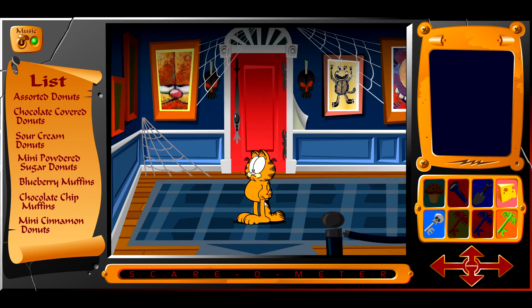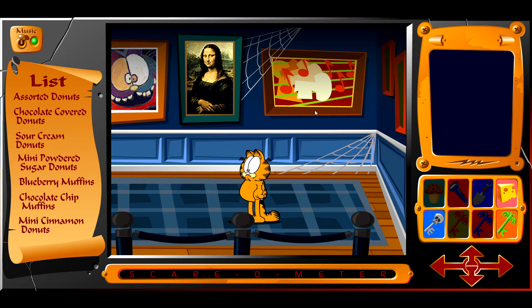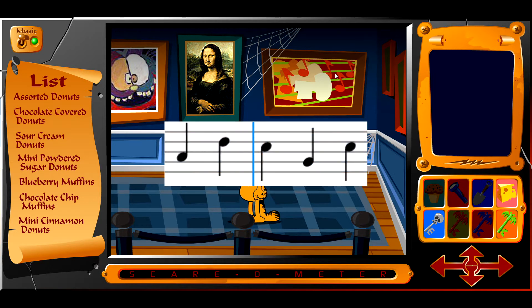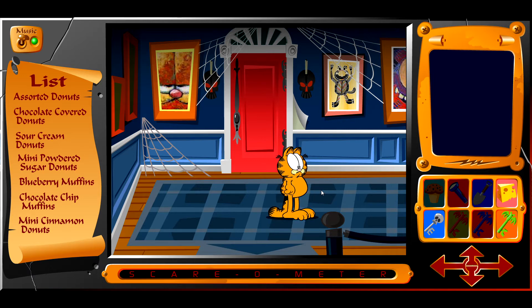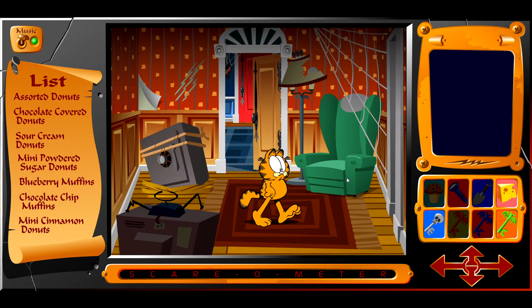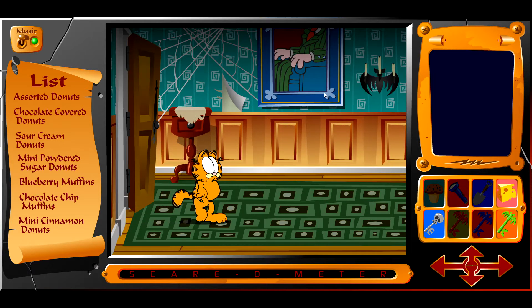Did you see those music notes? Could that have something to do with the music room? There are some notes and it looks like an outline of a key. I got the green key here. The notes look like A, D, C, G, A, D, C, D, G, C — I think that's what it is. That didn't scare us — okay, that's not scary.